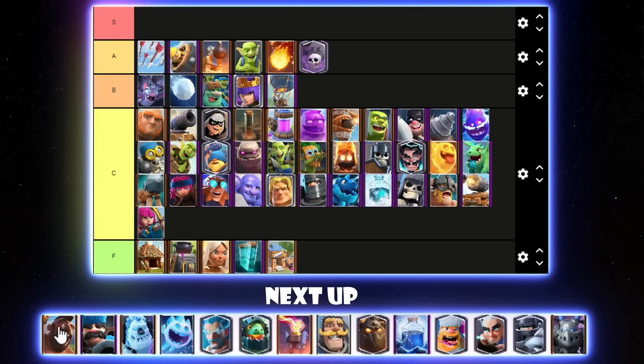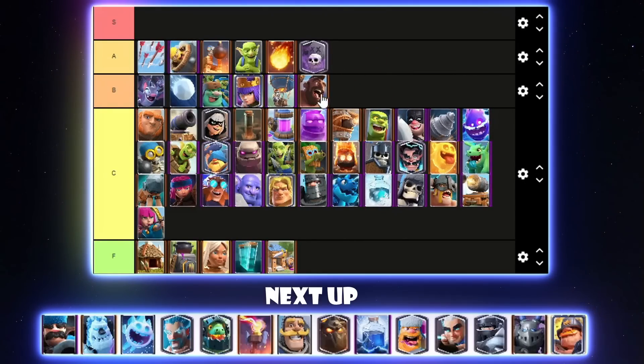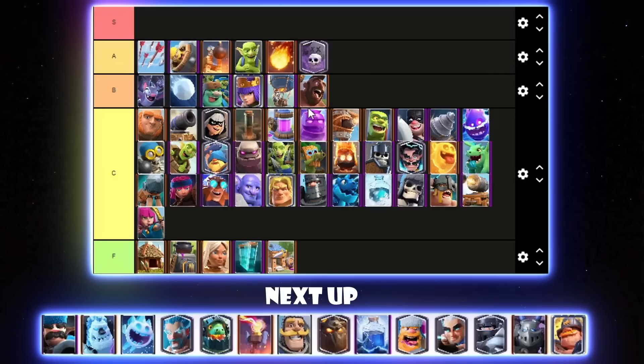Hog Rider is quite a good win condition but I feel like it's pretty fairly balanced in this current meta. It was quite good before when Evo Cracker was OP, but after that it stopped being quite as good. I'll go for low B tier — I would honestly put it high C tier, but I know a lot of people will complain. I'm ranking most win conditions pretty low because I feel like it's mainly the support cards that are really good.